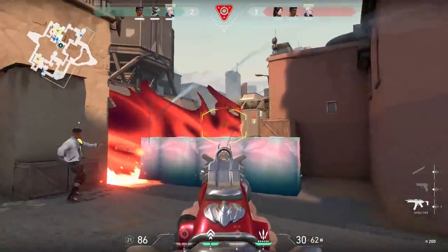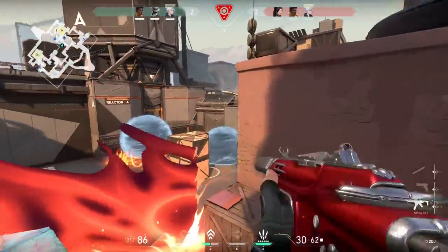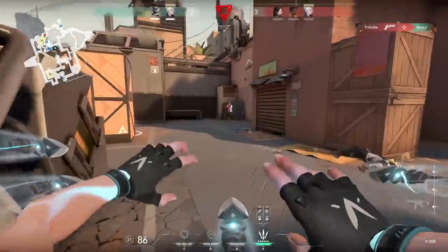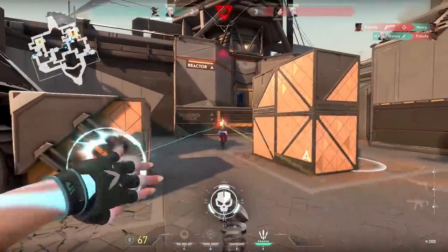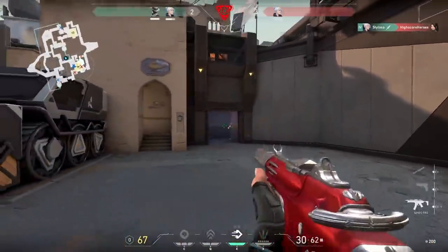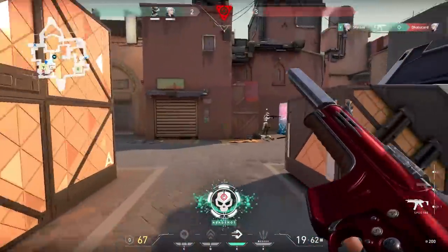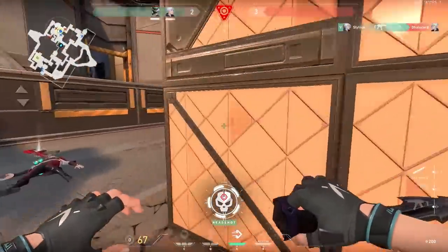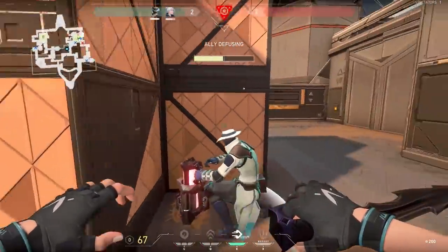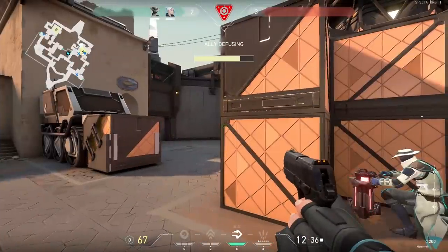Pushing towards A site, I use Updraft to get a view over the wall, pop the ultimate, use Updraft again, kill the Phoenix, kill the Sage, start firing at their Jett coming around the corner. I run out of knives and switch to my weapon. You get a lot of awesome clutch plays with Jett, though it doesn't always work out.